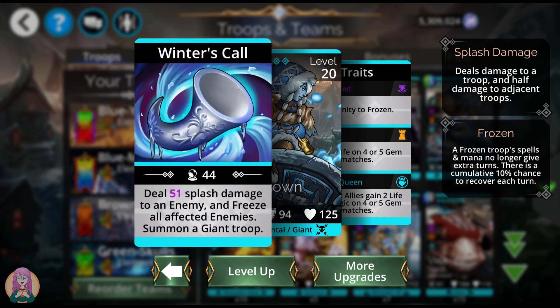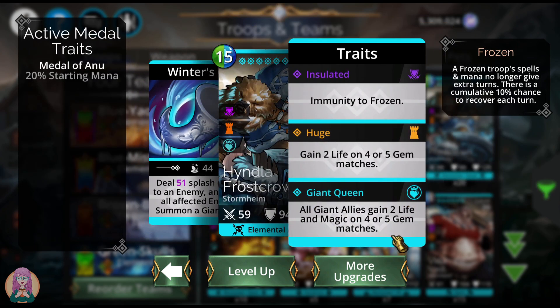Hindela Frostcrown also does splash damage — she freezes all affected troops and she summons. The summons is very nice. This is standard splash damage, which is half damage to adjacent troops. The freeze is going to keep enemies from getting an extra turn. She also gives all giant allies two life and magic on four-plus gem matches, and she herself is immune to frozen.